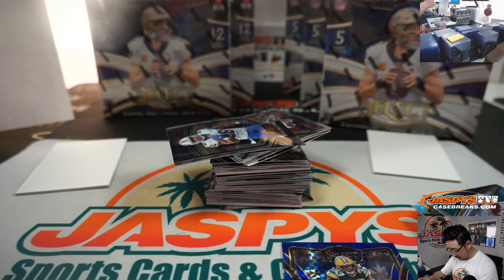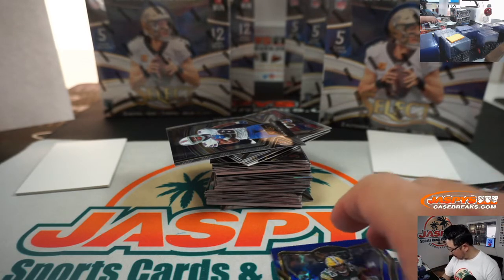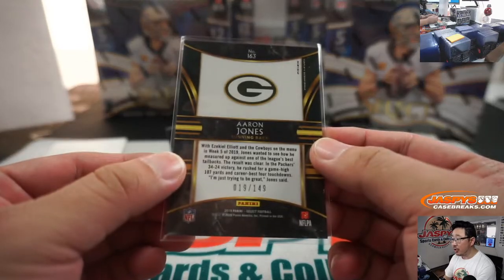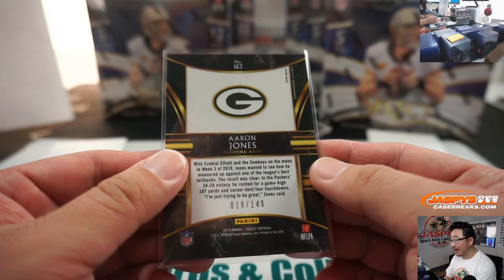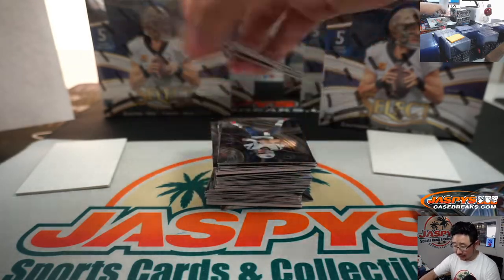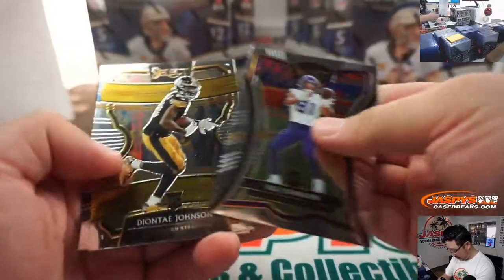I like these field level parallels. The Gardner Minshew die cut goes to Riley and the Jags. The Christian McCaffrey field level goes to Ivan and the Panthers. And Aaron Jones — checkerboard pattern, X-fractor style, to 149 — that goes to the Packers, Tyler Brenner, who's here. On the board with a nice parallel.